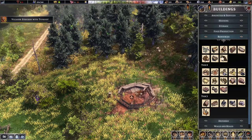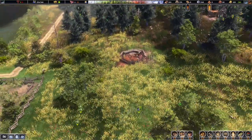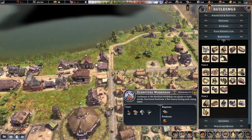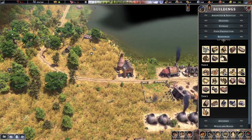Once you find clay, go into resources and get the clay pit — put it on top of the deposit. You can only build the clay pit in these clay areas. Eventually you'll be able to make the brick maker, I think it's this one right here — the brick yard.